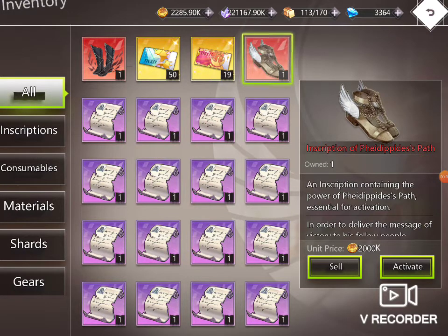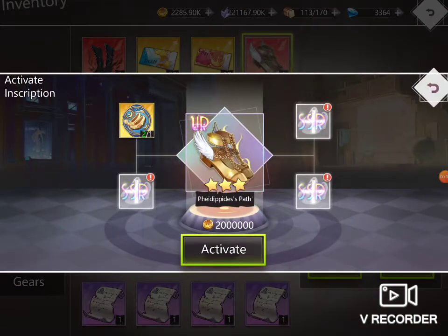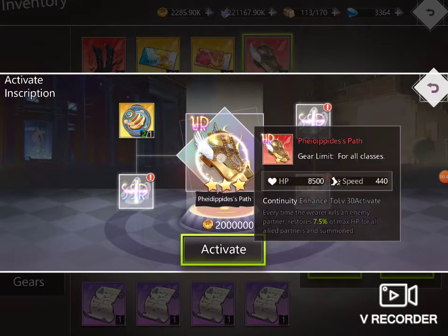Why don't you say Pedipan? Whatever. It's quite good this one but I really don't know where I can use it, for who I can use it. Every time the lower killers, wearer killers — enemy partner restore 7.5 HP to all allies and partners and summoning.